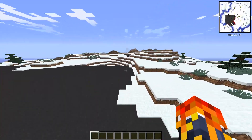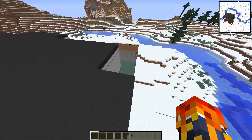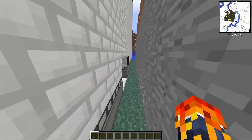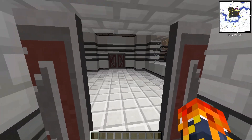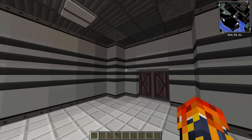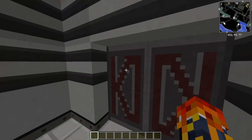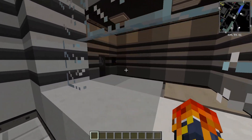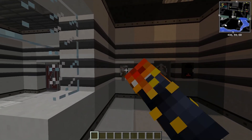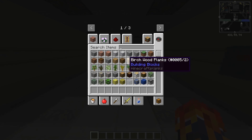Where's the entrance? It should be on this side — oh, here it is! Okay, we're at the entrance, let's go in. First thing we see is a little reception area going on right here.